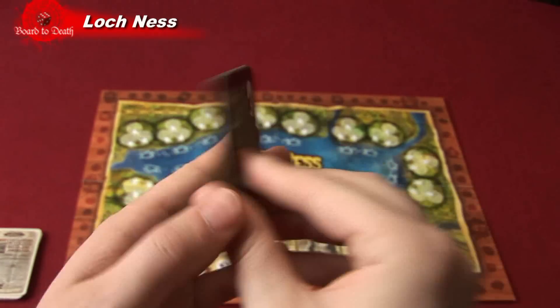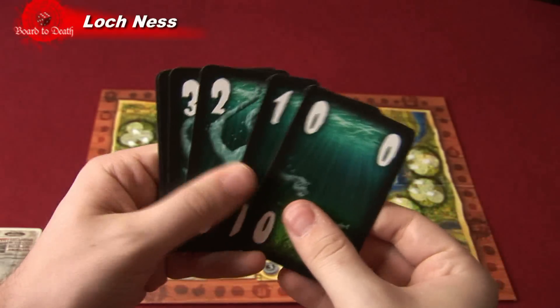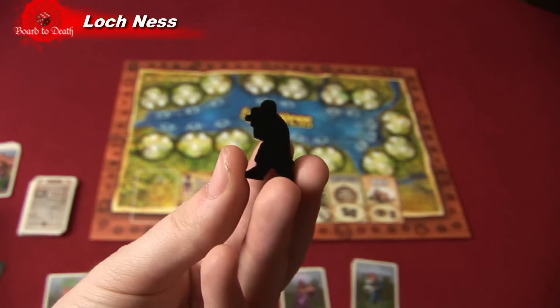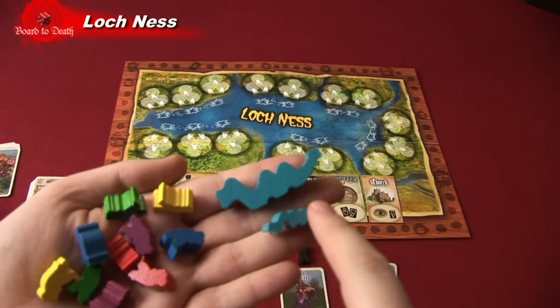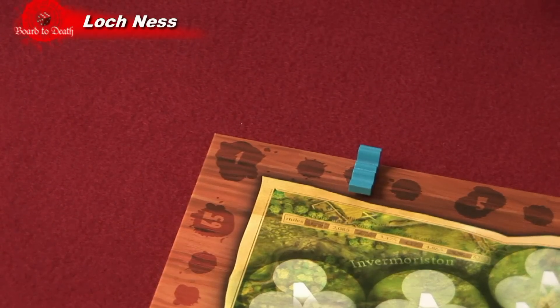There's a deck of cards for each player numbered 1 to 5, a deck of neutral cards numbered 0 to 7, camera tokens for each player, a special white camera, a black pawn used as the first player marker, and player pawns plus Nessie pawns — a big one and a small one. The game ends when the small Nessie passes 65 victory points on the track around the board.